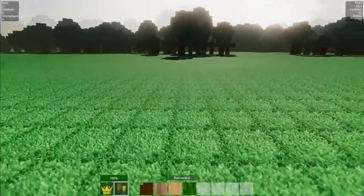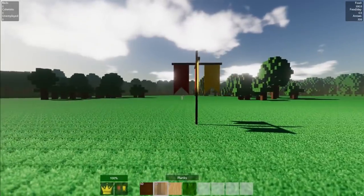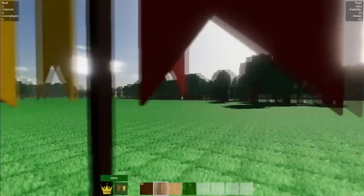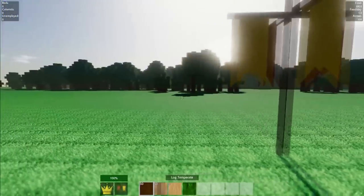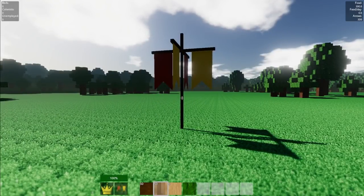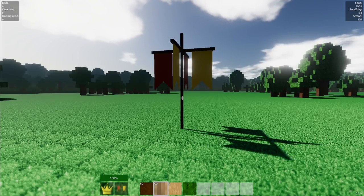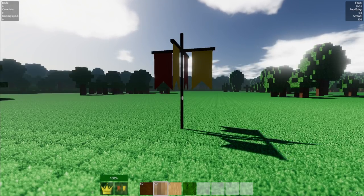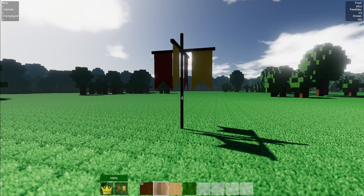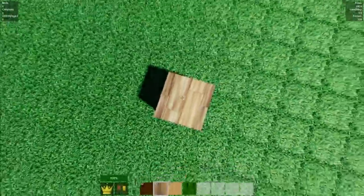We'll place our flag or banner — this is what the zombies will try and destroy. Zombies will spawn around this flag, 75 blocks away or further. We need to keep a path open to it because we can't block it in completely. If we do, we enter siege mode, which means food per day for our colonists is increased by six times — that's a lot.